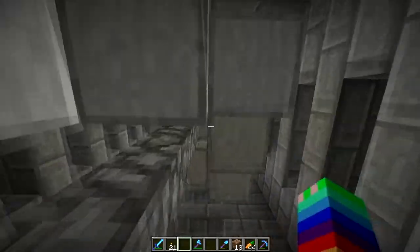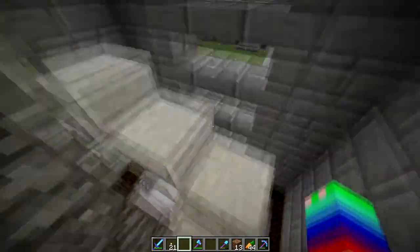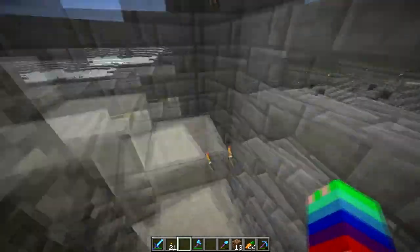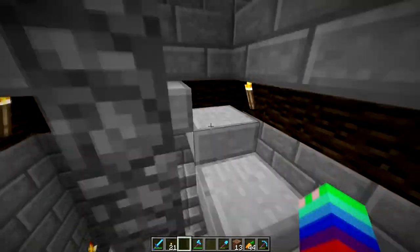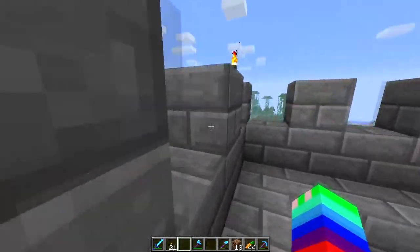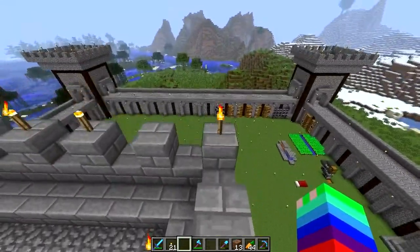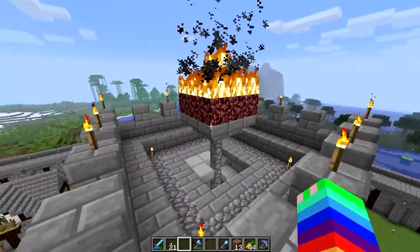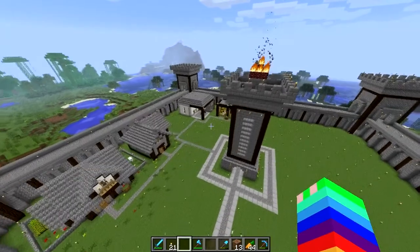He put three torches on each side up top there, and he made a staircase — look at how cool that looks! It's very treacherous when you get up top, but it looks so good. He put a fire up there — like a signal fire or whatever it's called. It looks so cool, especially at night time when it's all lit up.